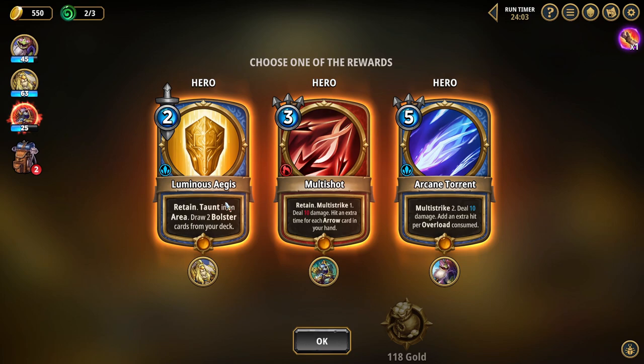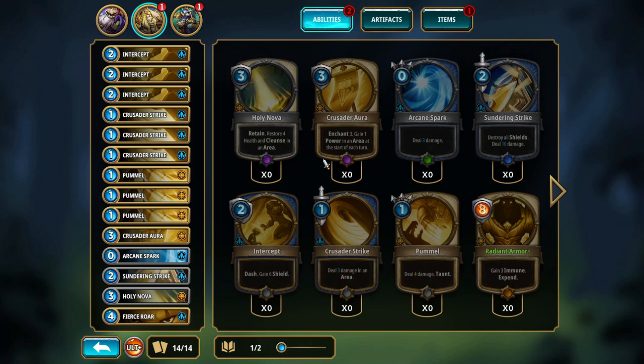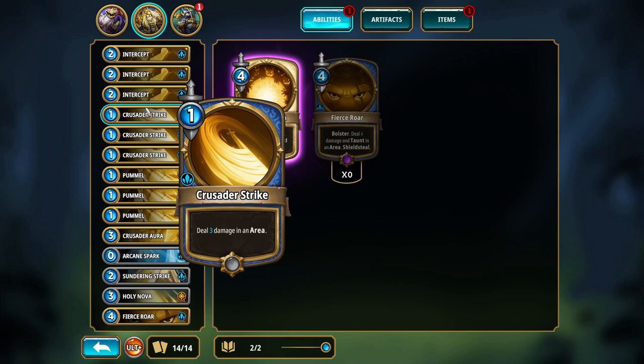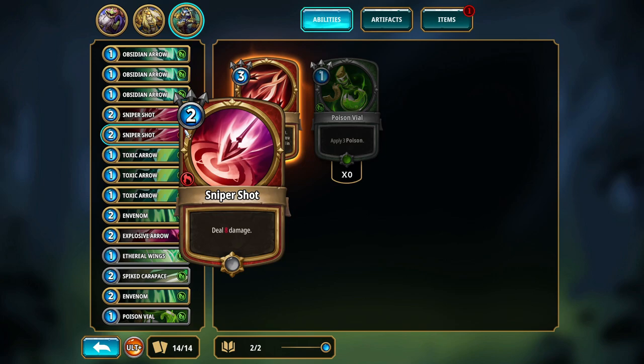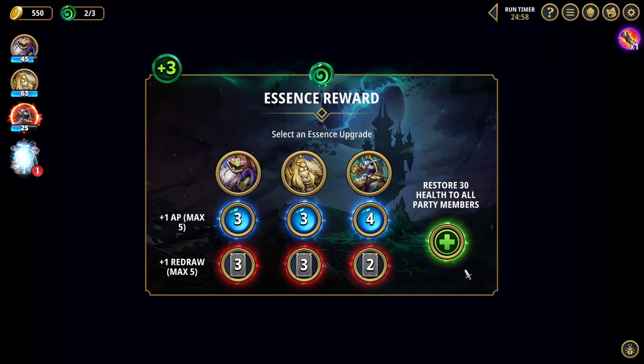Taunt in an area, draw two bolster cards — that's like an insane card for sure. Multi-strike one, deal 10 damage, hit an extra time for each arrow card in your hand — that's actually freaking lit too. Or a multi-strike two, deal 10 damage — this is 20 damage by default, costs five. I like this card. Gain a power. Interesting. We're going to equip that. You're now full up on your cards. We're going to try to get this in. We need the taunt still. Let's remove one of these here and do it like this. Then we are going to bring this in — let's remove another sniper shot to bring that in. Although sniper shot is an arrow isn't it? No, it's not even better.